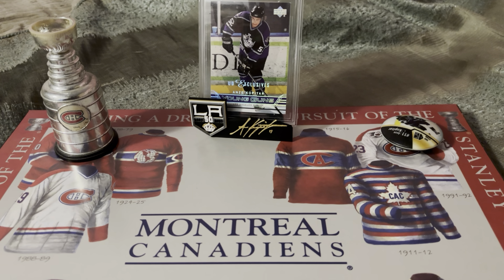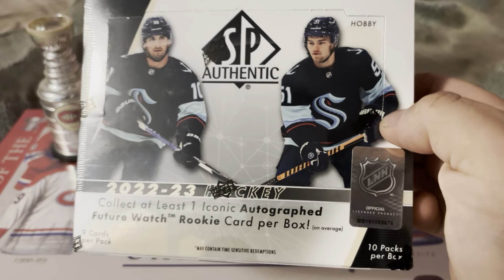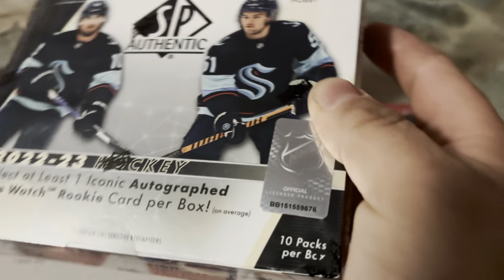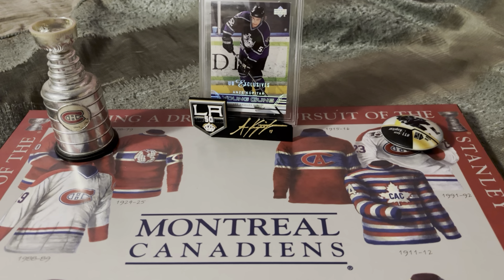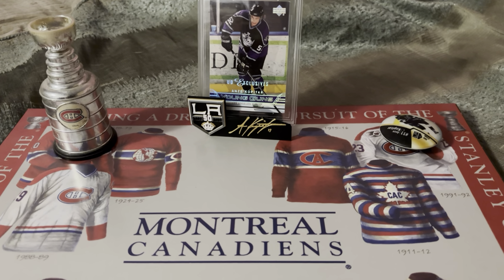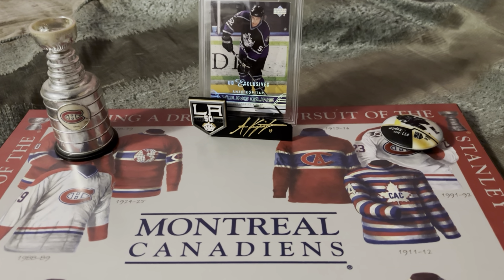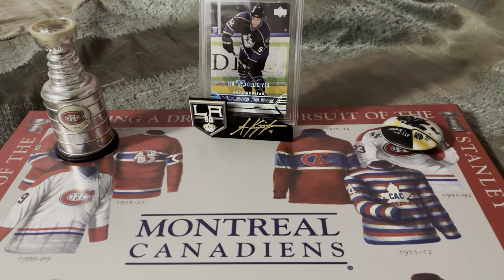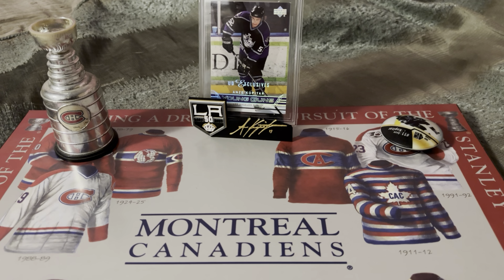Hello everyone, welcome back. Quick video for you guys. Today we have a box of 2022-23 SP Authentic. The new watered-down SPA. We get 10 packs of blocks now, 9 curves per pack, there's three hits per box. They changed that format last year.